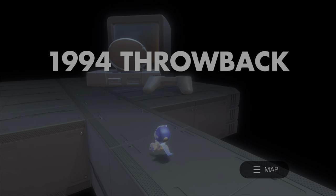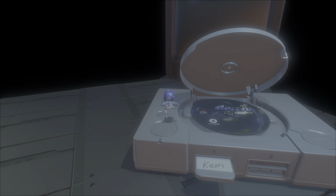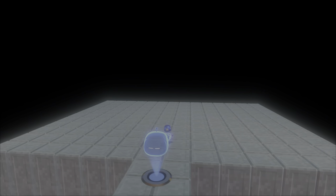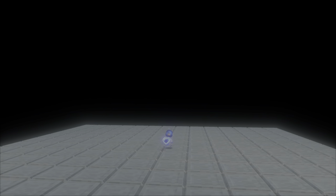The final room is unlocked when all main artifacts have been discovered, and it sends the clock and Astro back from 2020 to 1994. Astro is nothing but a black space with some platforms and a TV with the original PlayStation. Turning on, the words 'Demo 1' appear on the screen, then after a small segment of platforming you arrive at a wide open empty space.